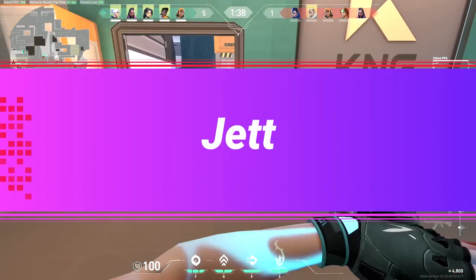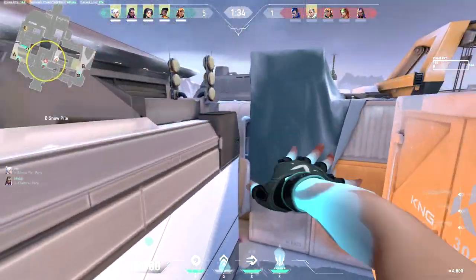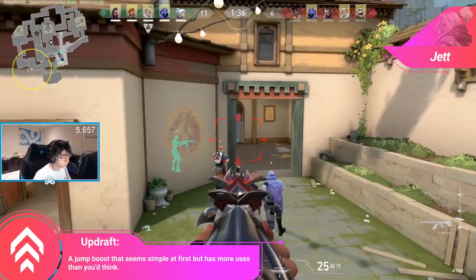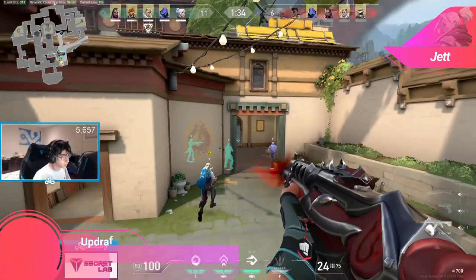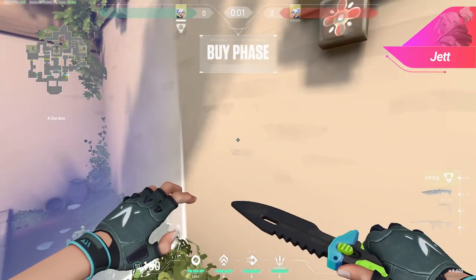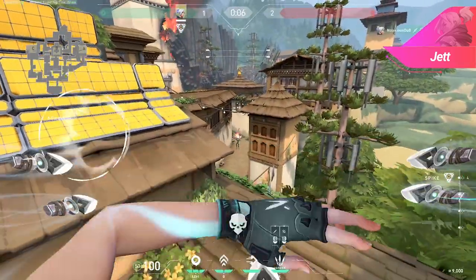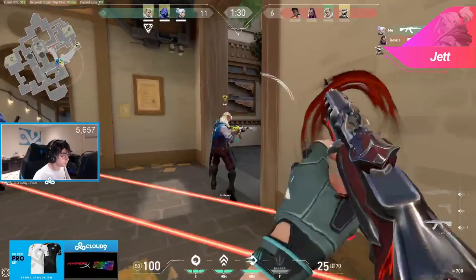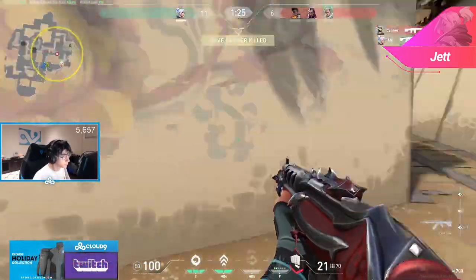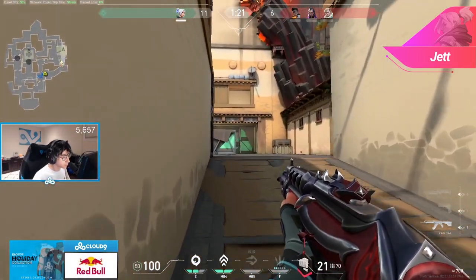One of the most powerful Jett techniques in the entire game is updraft peaks. Jett has the uncanny ability to updraft and double updraft above walls that enemies would never have to look above traditionally, most notably on A site Ascent and A site Haven. These updraft peaks are incredible for picking off an enemy out of position or completely denying an enemy plant. At higher elos these peaks will be easier to read but still incredibly difficult to stop — you can always pull these off in coordination with a teammate flash or a retake strategy.